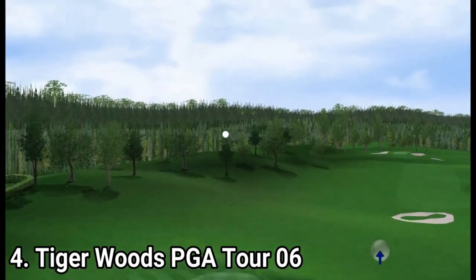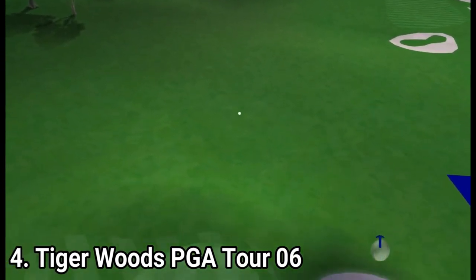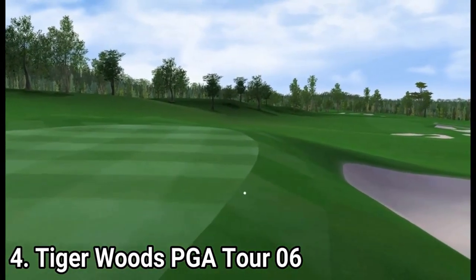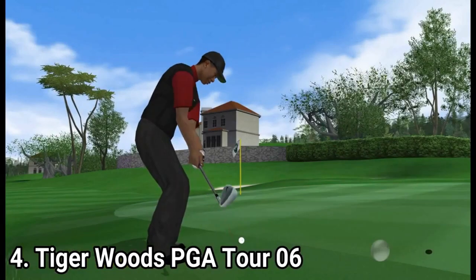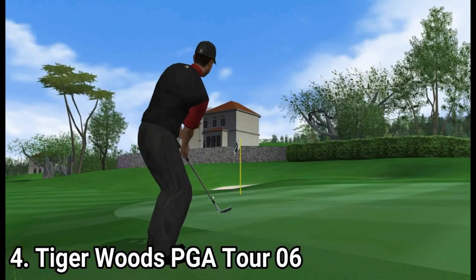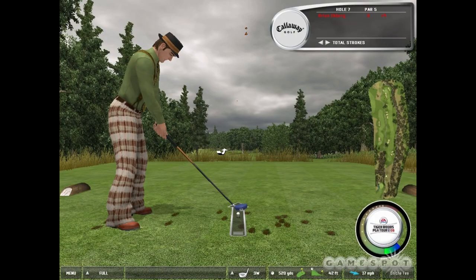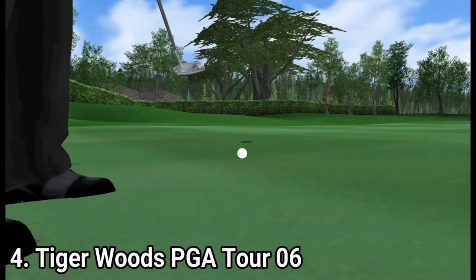The Tiger Vision feature has been removed and replaced with caddy tips. Press a button and you activate the camera, which shows you the ideal path to take for your putt. In the career mode, you'll jump between eras to beat the best golfers, resulting in different clothing and equipment specific to each era, which is cool. And you still get all the game modes from previous entries.